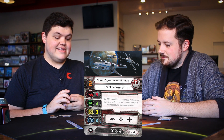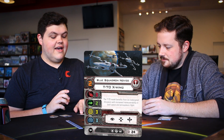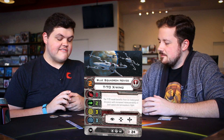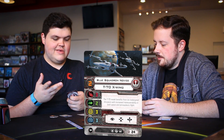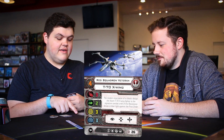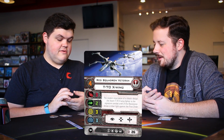The Blue Squadron Novice is a 24-point T-70 with torpedo, astromech, and tech slots — standard stats: focus, target lock, boost, three attack, two agility, three hull, three shields, pilot skill two. The Red Squadron Veteran is pilot skill four with all the same plus an EPT, costing two more points at 26. So two pilot skill and an EPT for two points.